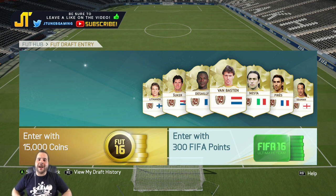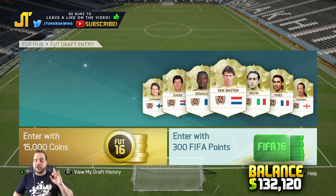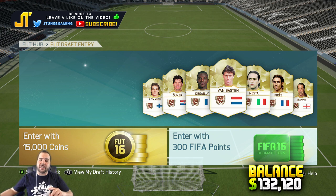What up YouTube, I'm your boy JTunes and welcome back to another road to Neymar. In the last episode we didn't do too poorly in the draft but our pack luck wasn't that great. I ended up selling all the stuff we got and we ended up making 11,507 coins added to our account balance.